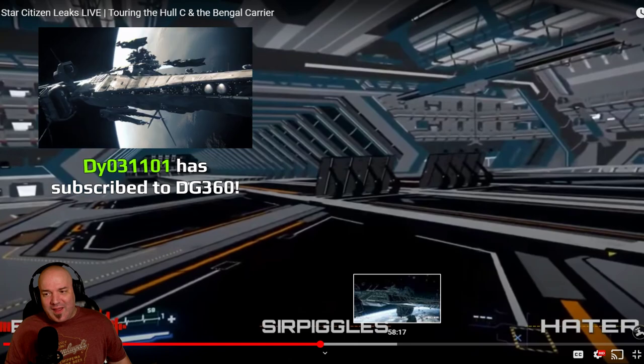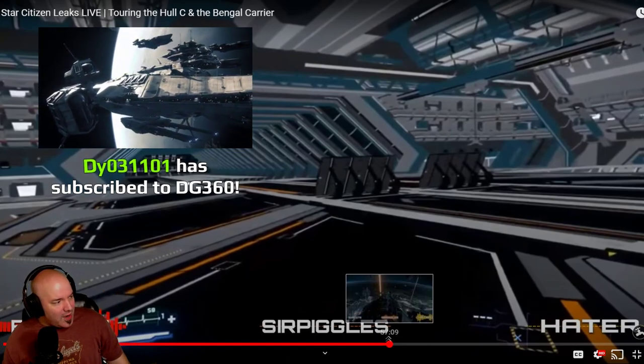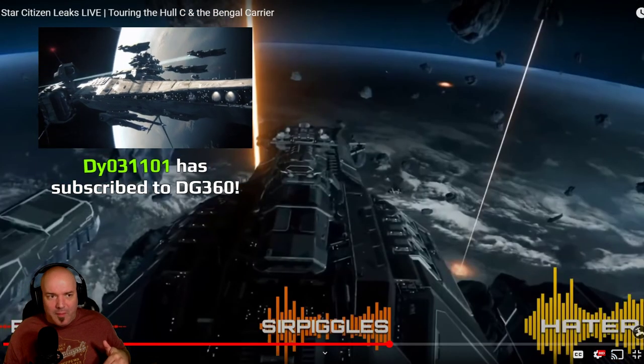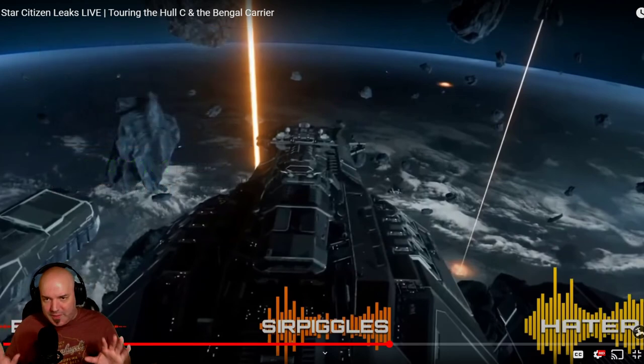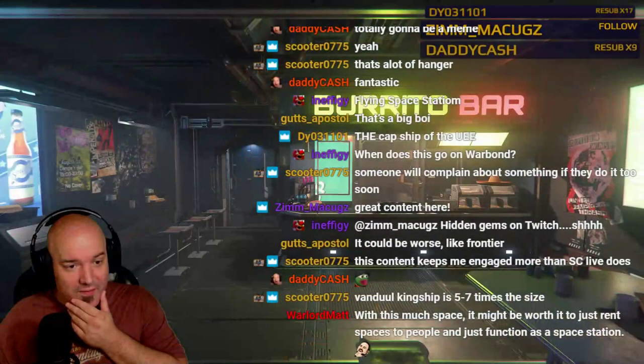So there we go — the Hall C and Bangle carrier. Just got a taste of it; I'll put the link down below so you can check it out in more detail. I wanted to show you all the larger ships. Thanks to Teller and thanks to SCD Leaks — I love promoting other channels. These are great content creators giving us some scoops, and that's really impressive.